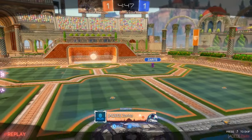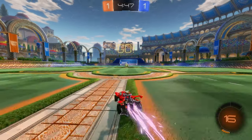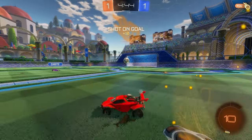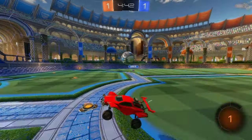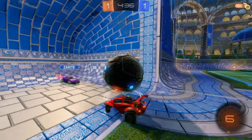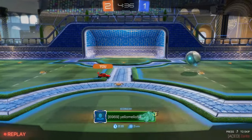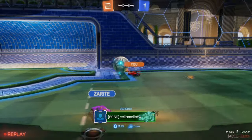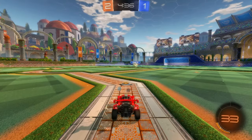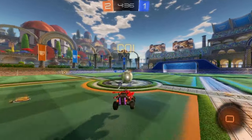Now, how do you practice shadow defensing? There's a variety of different ways to practice it, but the best thing I could recommend would be to just hop in free play and try to defend the ball. You could also go into training packs and find ones that might help you in specific areas like shadow defensing. When you're shadow defensing, make sure to keep eye contact on the player as well — some people just keep eye contact on the ball, but if you watch the player, you'll have a better chance of blocking it because you'll know what the player is doing.